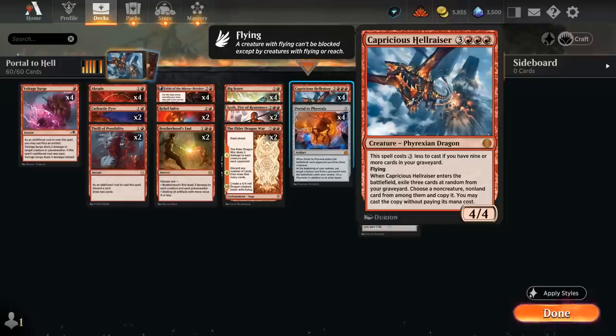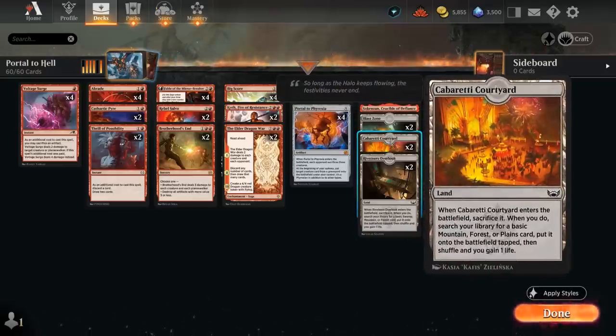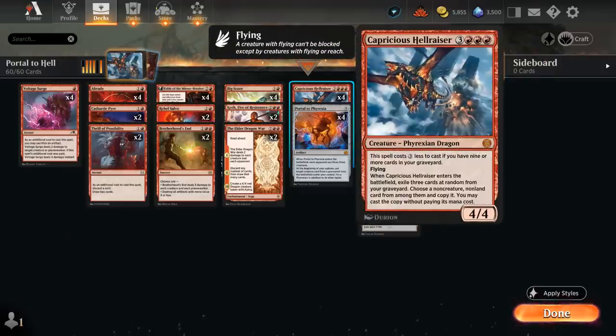The six-mana 4/4 dragon has flying and gets a three-mana discount if we have nine or more cards in our graveyard, and our deck is very good at putting cards in the graveyard. Between all the discard and draw effects, the cheap removal, and even some fetch lands built into our mana base, we can quickly get up to nine cards, at which point we can cast Hellraiser for just triple red, which is incredibly efficient.